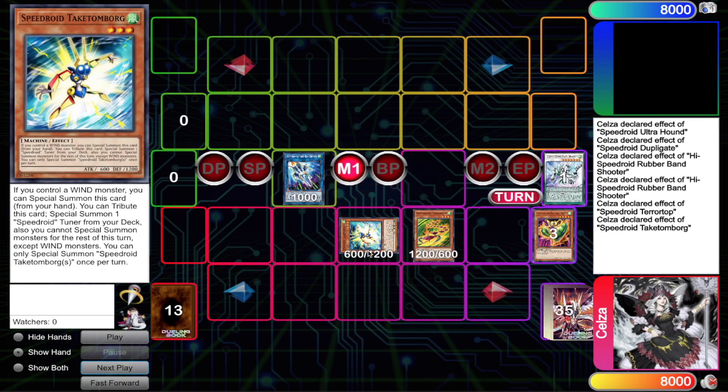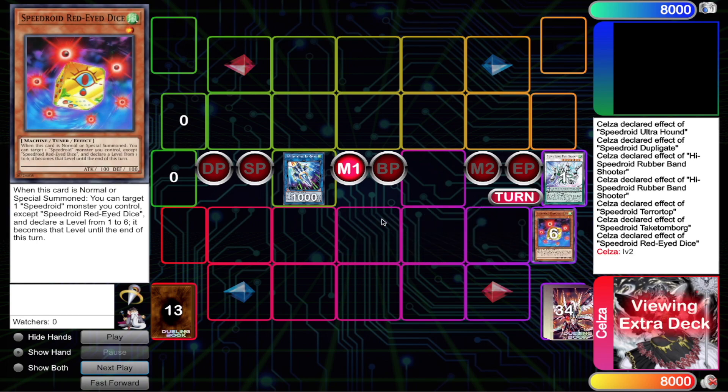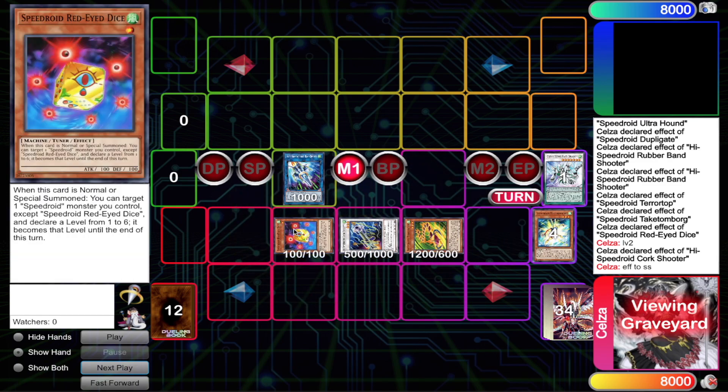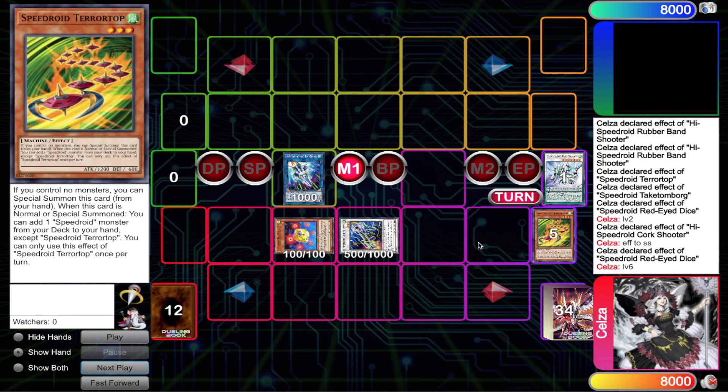Taketomborg is going to Special Summon itself, and then I'll use its effect to Special Summon Red-Eye Dice — one of the best cards in the deck. Being able to change the level of any monster from 1 to 6 is really strong. It gives you a variety of Synchro plays. Now we're going to link those two off, making that Level 2 into the Cork Shooter. Cork Shooter is very good — it can allow you to add a card, but in this instance I'm going to Special Summon both Synchro materials I used: Red-Eye Dice and Terra Top.